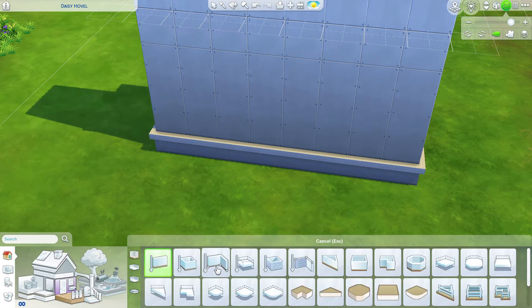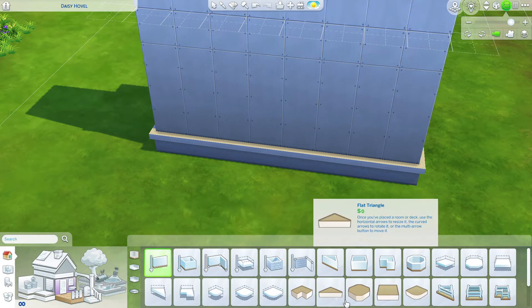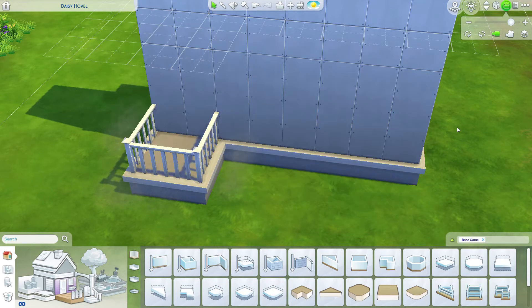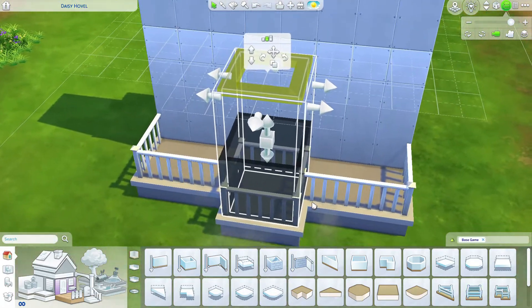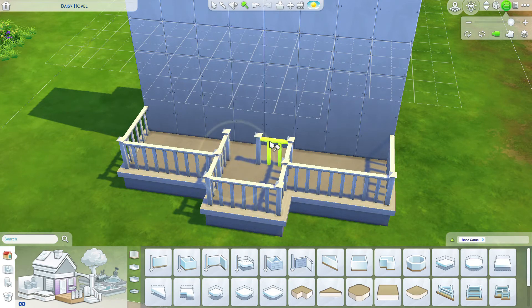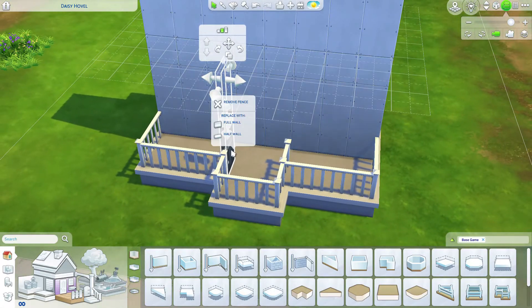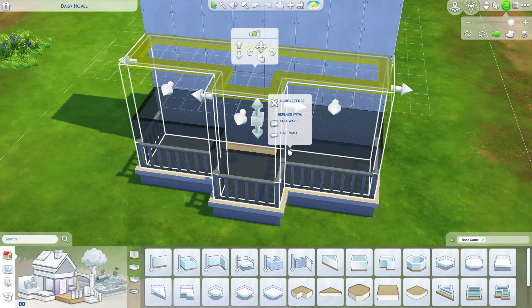Next we're going to build the actual front porch. For that you want to select the square deck room — that's the most versatile — and I added a small one in the center just to make it a little different. Let's get rid of these fence sections. You can either delete them one by one, or if you go back to the arrow mode you can double-click it and click select remove fence — it's a little bit quicker.